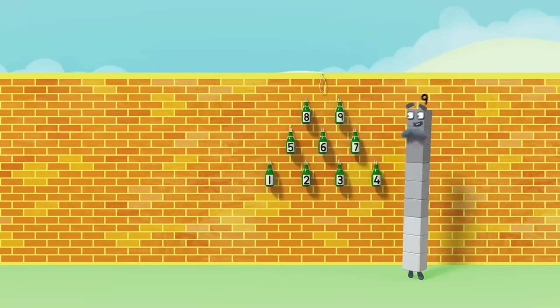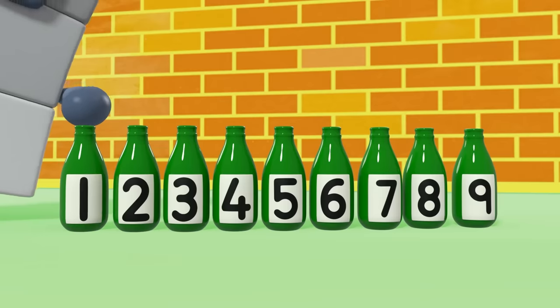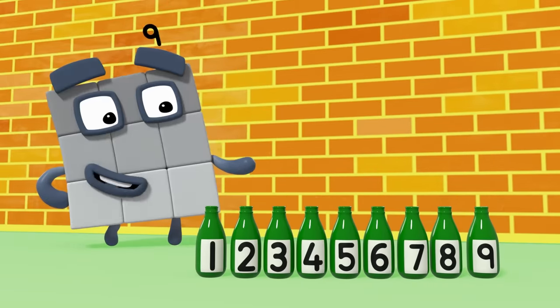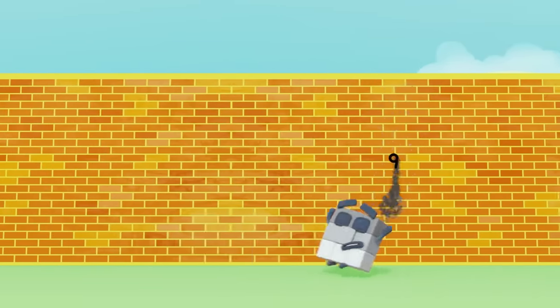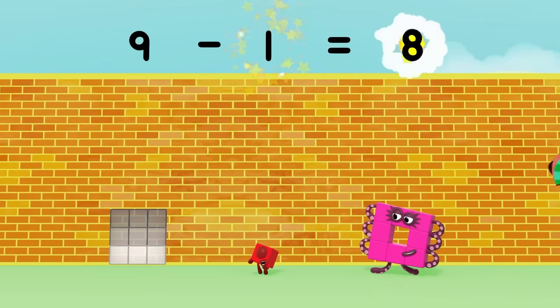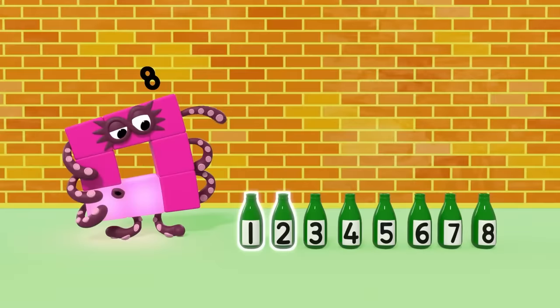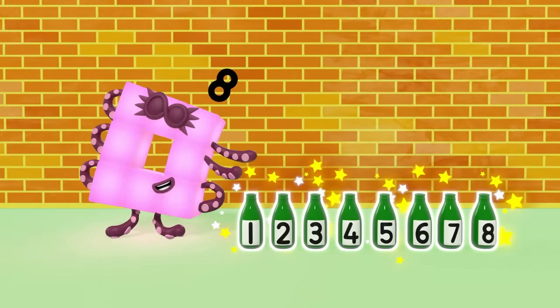Better move these nine before they fall — they're not safe up there! Nine green bottles safely on the floor. There'll be one, two, three, four, five, six, seven, eight — eight green bottles not safe on the floor.